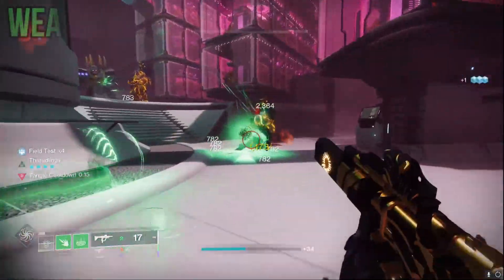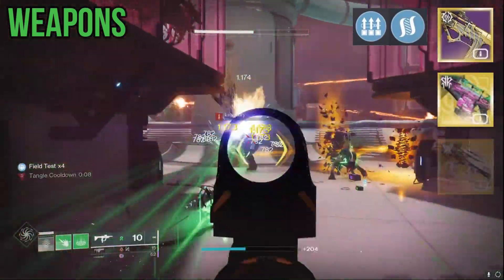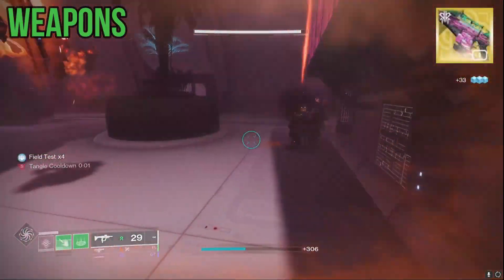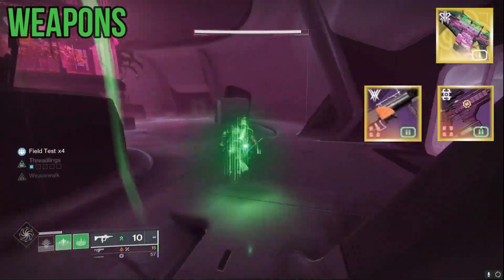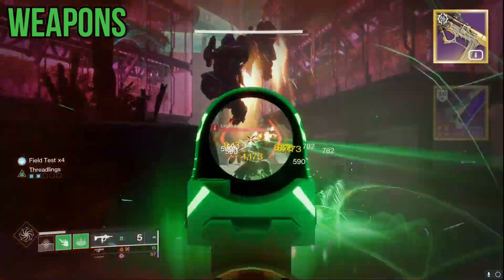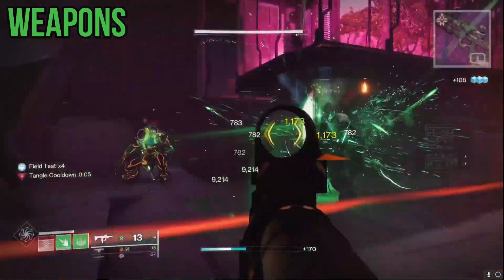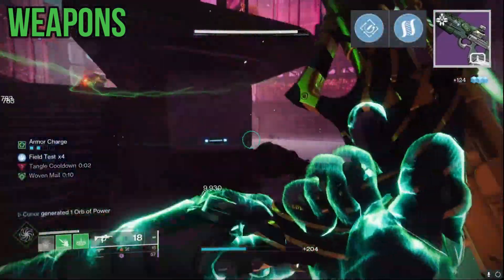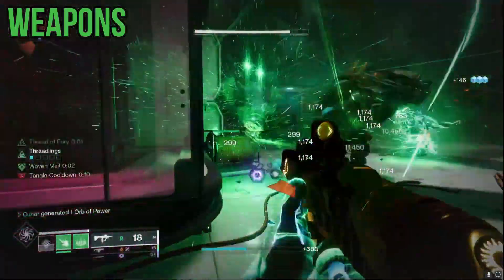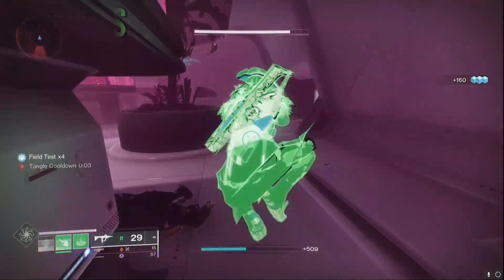For the weapons of this build, you can use any weapons you really want to. One of my favorites is actually the Immortal with Surplus and Hatchling. You can also use Quicksilver Storm or even Osteo's Striga if you want to. A fun combo I'm actually enjoying right now in high-level content is Quicksilver Storm, any fusion or any special you really like, like Forbearance, and then the Circular Logic with Demolitionist especially. For low-level content, I just like using Immortal and any sword or machine gun, because Hatchling is just fun to use. The new Corridor weapons just came out too, like Fang of Ir Yut — I got lucky with Rapid Hit and Hatchling — and also there's a Strand shotgun. But again, you can use any weapons you really want to. Just make sure whatever weapons you're using, you switch your Siphon mod on your helmet. It is beneficial to use a Strand weapon within this build, which will tie into our artifact mods.